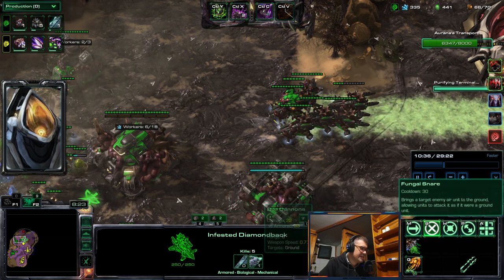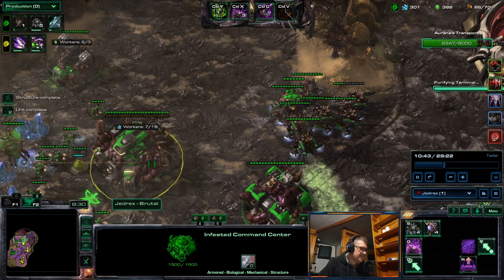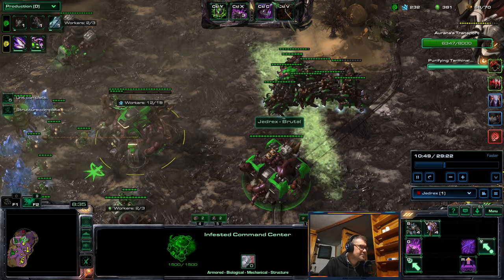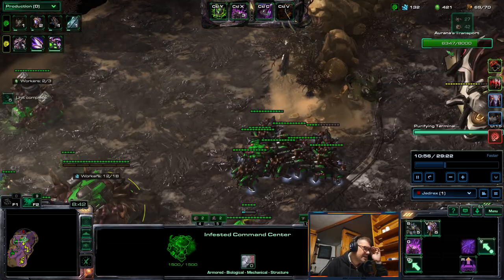The fact that Diamondbacks can fire on the move makes them really good in this kind of situation. Also dodging nasty spells that heroes can hit you with.